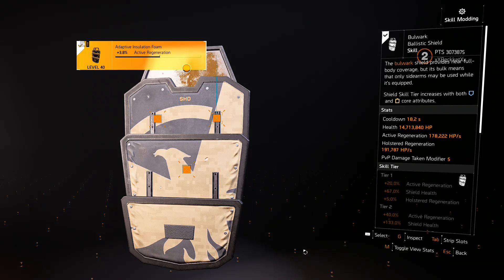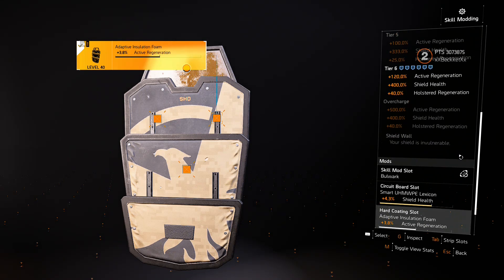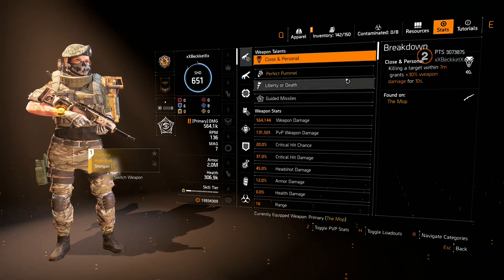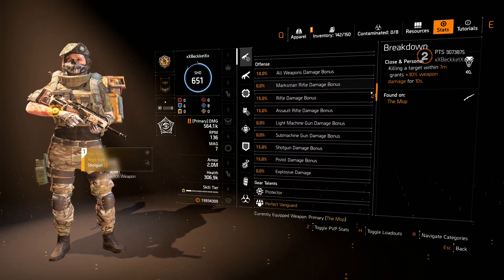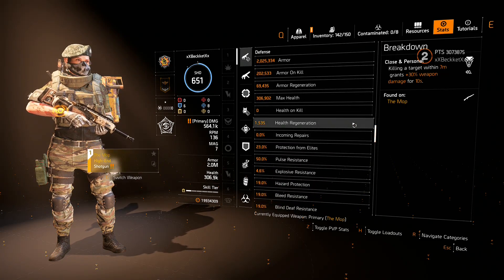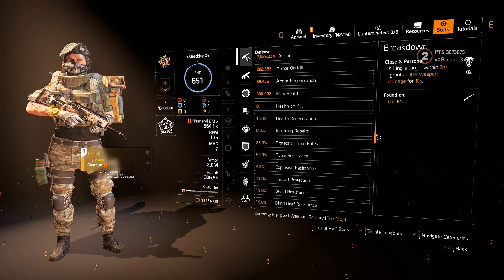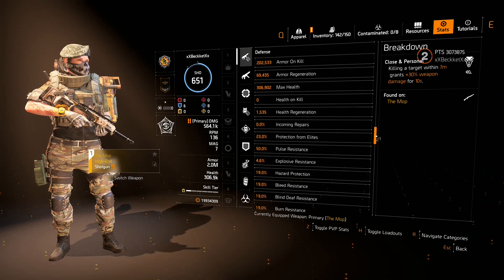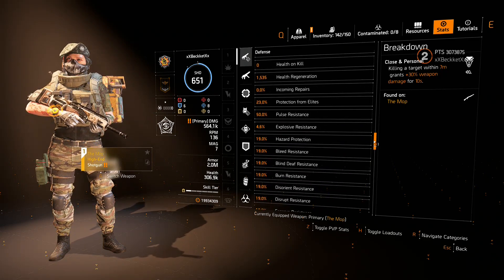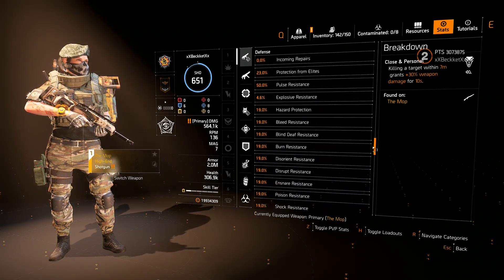For stats it's simple: make sure you have six armor tiers, stack armor regen as much as possible, and use any remaining slot for HazPro. At this point my build sits at about 2.2 million armor with 70K active armor regeneration as a base — and that doesn't include all the additional repairs from the Foundry four-piece, the Artificial Drone, shield regen, and other mods working together.